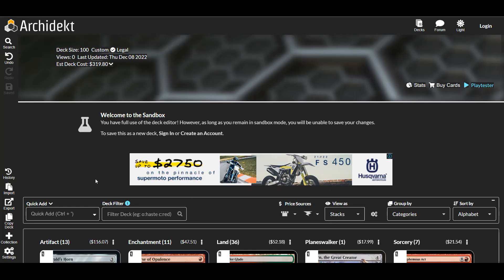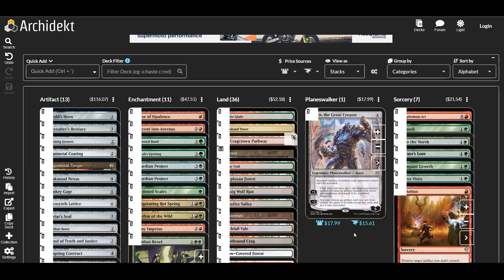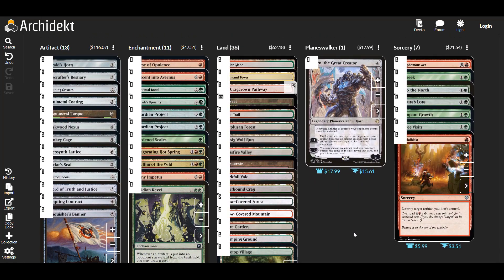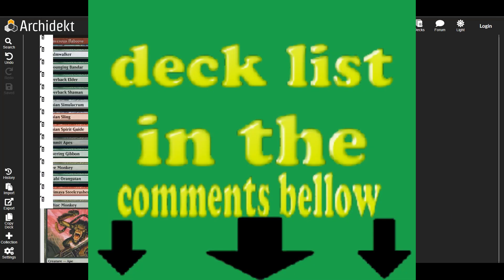Alrighty guys, we are back at the list. Quite a list — over $300, which surprises me. This list does contain some better dual lands, so you could certainly shave the price down by cutting some of those. We actually made it to 100 cards as well. There are some other more expensive cards in this list too, so it does sort of add up, but anyway this is a pretty interesting deck list. It will be in the description if you guys just want to check out the list.